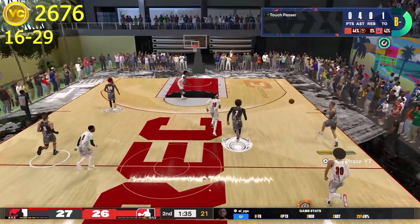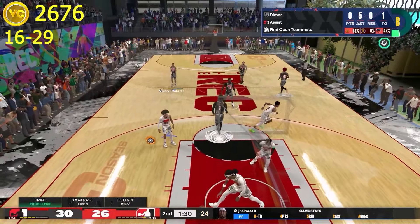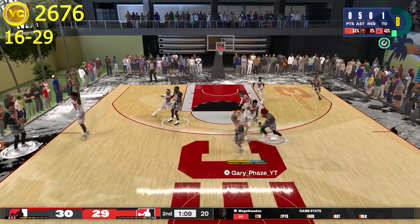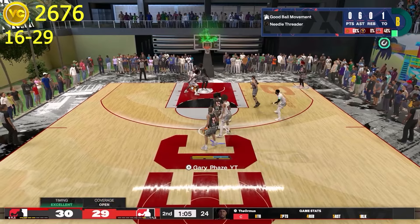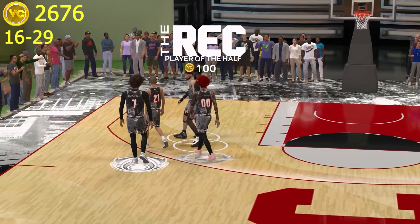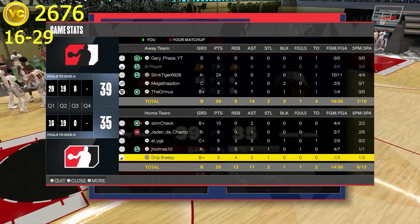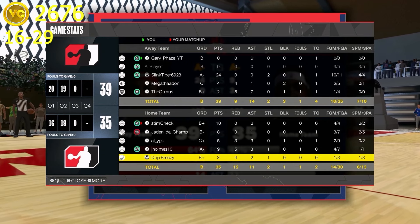1:37 left in the second, we get the rebound and I pass it to my small forward in the corner — he drains a three. 1:09 on an out-of-bounds play, up by one. Nobody's paying attention to the man taking the ball out, so I pass it right back to him and he nails the close shot. Two seconds left, we pass up for the best shot possible but can't make it. We are up by four at halftime. I don't have any points but I have six assists and only one turnover — pretty good numbers.